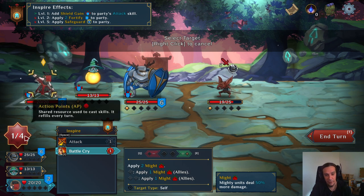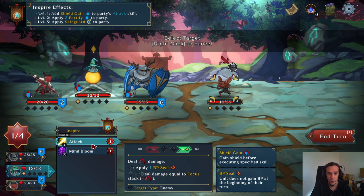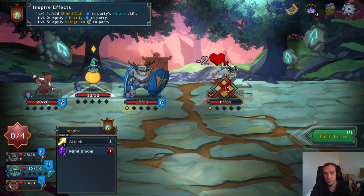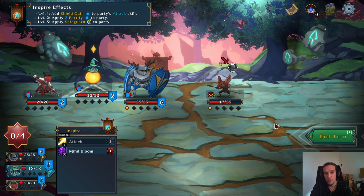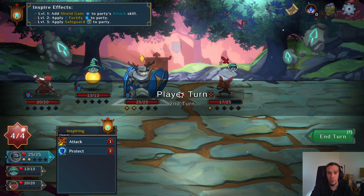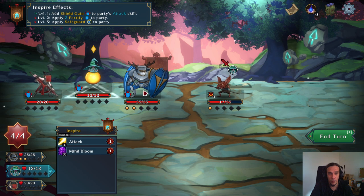We still have 1 ability point left. We're going to head over to our mage and just attack. I'm going to enhance the attack to apply the boost points seal — to show you what you can do here. This guy does not gain boost points anymore at the beginning of his turn. That's good because your enemies have the same mechanics as you do. At the end of our turn, we get to block. The next attack is aimed at our mage.